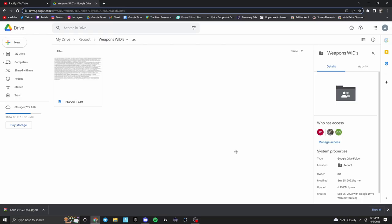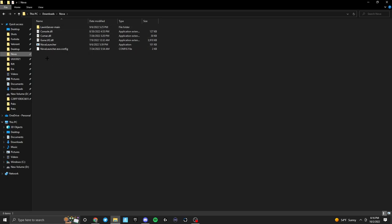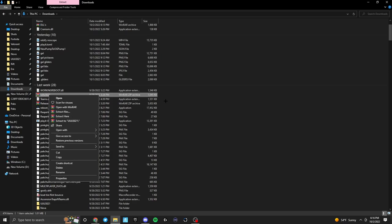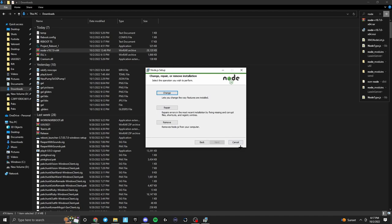Alright, so now that you have everything, let me show you what to do with it all. First, with the launcher — the file should be called release. You're going to want to right click it and click extract to release, or extract here, depending on whether you have WinRAR or not. That should give you a file that looks something like this. Next up is UUU — you'll get a file that looks like UUU 3021. Extract that as well. Next up is Node — go to Node and click extract to Node. You should get a Node.js setup file. Click next, then install, and it'll install. It takes about a minute.